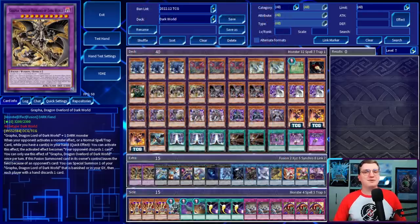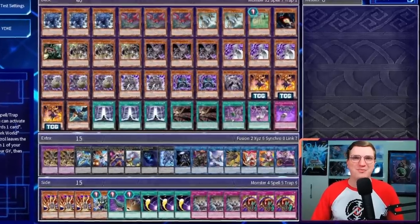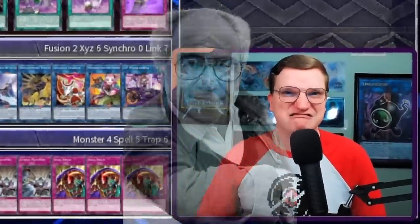They're also an archetype that's near and dear to my own heart, as little 2005 Joseph couldn't afford the Ultras and Secrets that made up the top decks, but could nag my mom until she bought me some rares off of MikeLoda.com. Good times. Anyway, since Dark World had a 2011 structure release, and Konami is in the process of remaking all their old stuff from the first Obama administration, we're getting them again. A retrain of a retrain — you don't have to rub it in, Baudrillard.